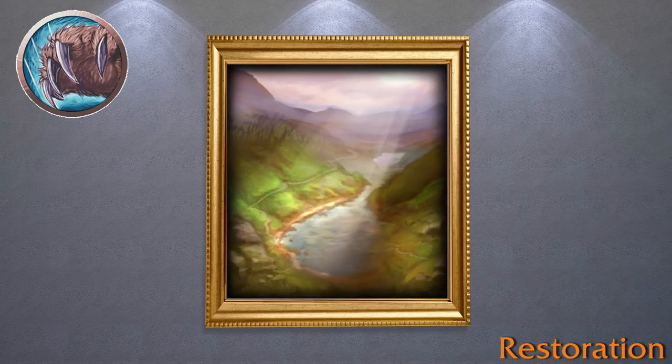Not only is there a pool of clean, purifying water in the foreground, but also shafts of golden light pouring down from the heavens. Both water and light are related to life and the powers of good. In addition, the greens and browns of the living world take up large spaces in this piece, clearly representing the druid's class fantasy as stewards of nature. You can imagine that this would be a place that a druid would come to commune with the spirits of nature themselves.